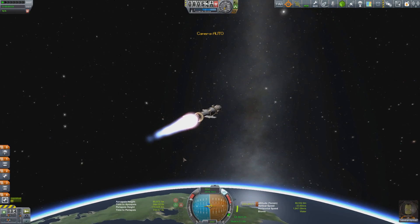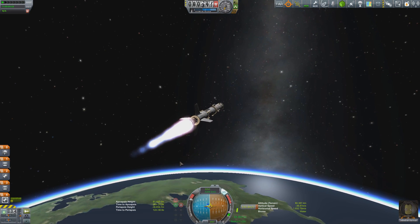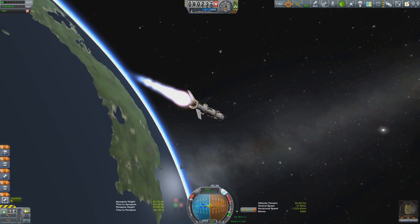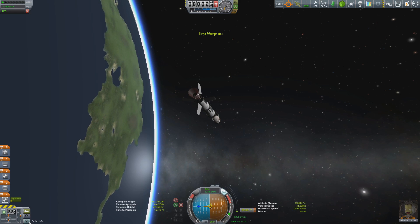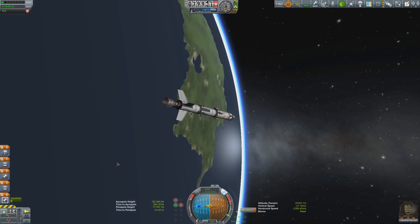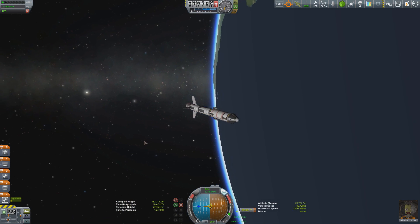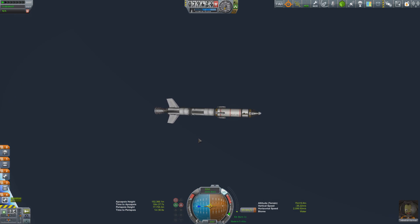With our orbital burn almost complete we have around just under a quarter of a tank left in the main stage. This does mean I'll be leaving some space junk floating in orbit again. That's the problem with first-generation career mode rockets — parts restrictions in the VAB and limited tech node availability mean you generally can't build a rocket with optimized staging, so you end up releasing space debris.